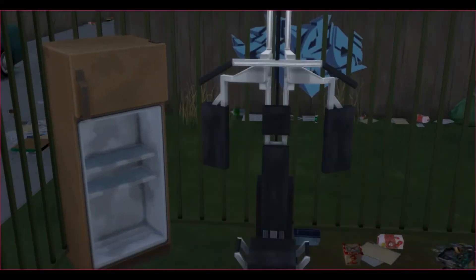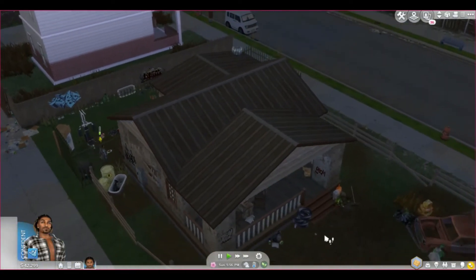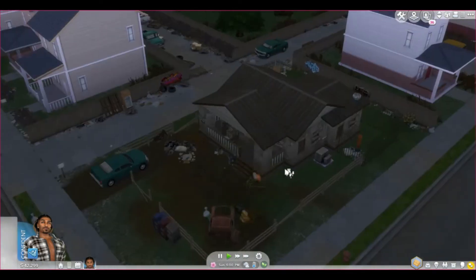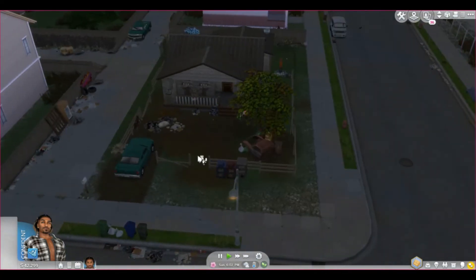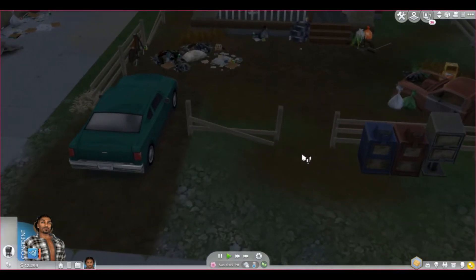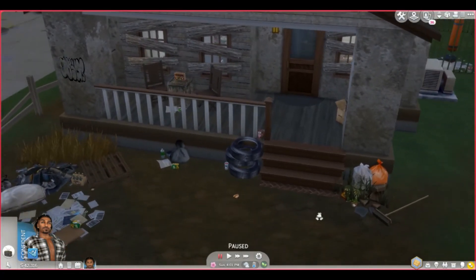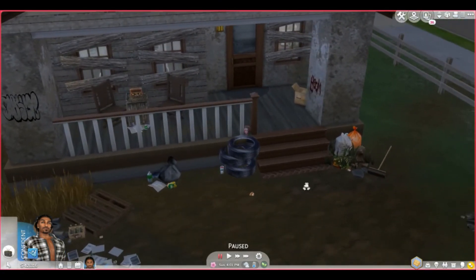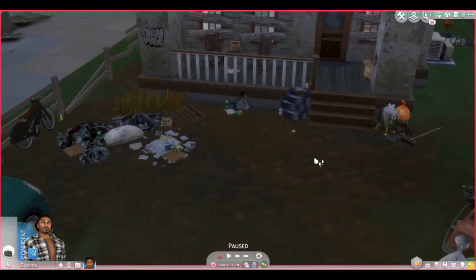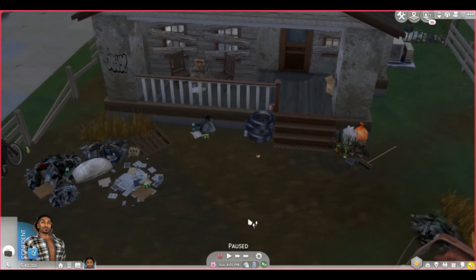Anyways, I hope you guys enjoyed it. If you are wanting the trap house, you can download that bad boy at simmingmybestlife.com. Thanks for watching, and if you have any questions let me know. I will put all of the CC in the description of this video so you can check it out. Thanks for simming your best life with me, guys. Toodles! The trap house is built with all of the new CC — I made something called the trap pack. You can download all of this CC on my Patreon or by visiting www.simmingmybestlife.com.